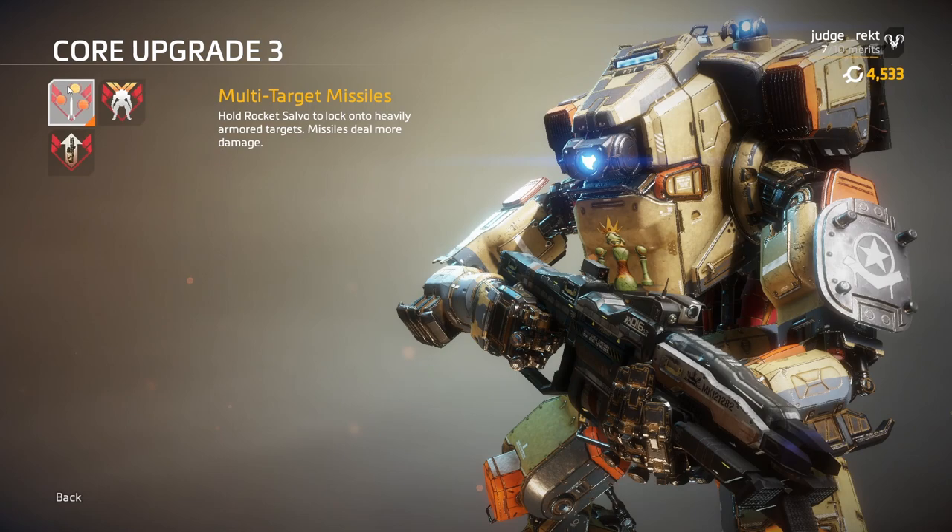At stage 3, you get access to her most powerful perks. There is Multi-Target Missile System — Titanfall 1 players will know this one. You hold down the button, aim at enemies while getting locks, and then release to fire a guided swarm of missiles. This skill replaces the unguided rocket salvo and also increases the rockets' damage.